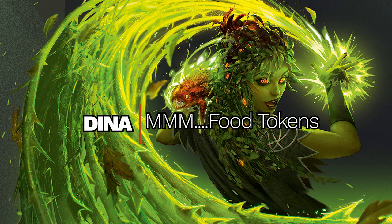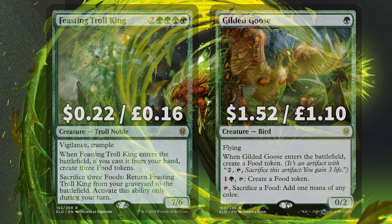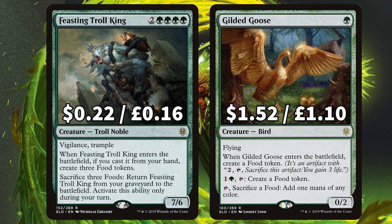As touched upon earlier, we are really digging into food tokens because we are just super hungry. Cracking a food token for free gets you 3 life, which is going to add up in a crazy way in this deck. First we have Feasting Troll King, which can get you a massive 3 food tokens just for casting, and Gilded Goose not only creates a token when it enters the field but also lets you make more tokens each turn.